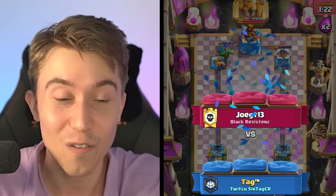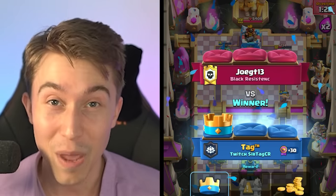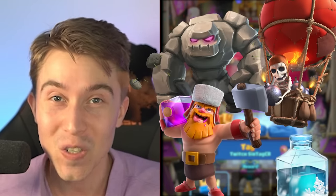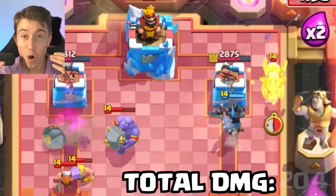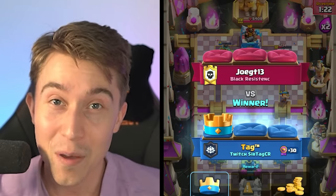Even if you have an Electro Dragon for our Sparky deck and you've got Freeze to reset and stop our big push, you're never able to stop the dual lane spam. When your opponent's got a Lumberjack Balloon Freeze deck or a Golem deck with heavy cost cards, Dark Prince on the other side is an extremely underrated play. And if they're overspending on the other side to try to stop your Sparky, they're going to have nothing left over and take a ton of damage.